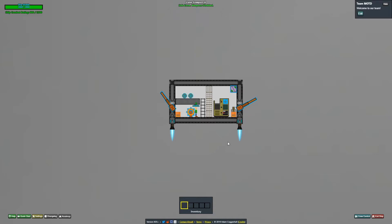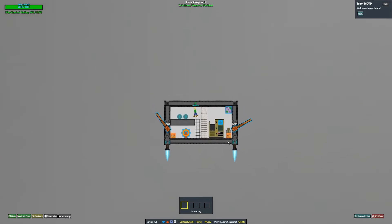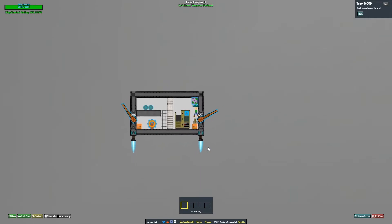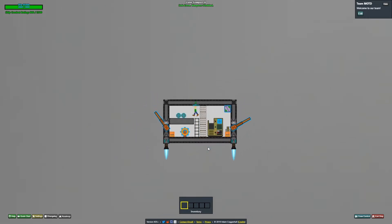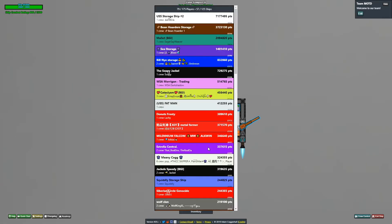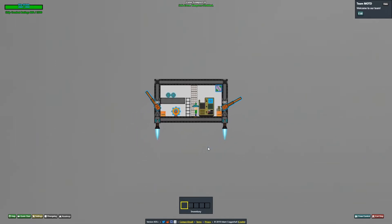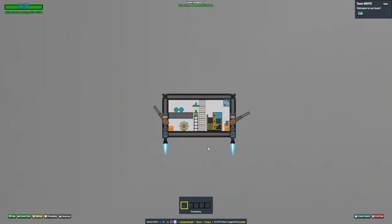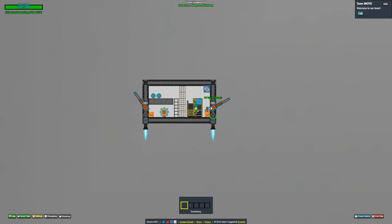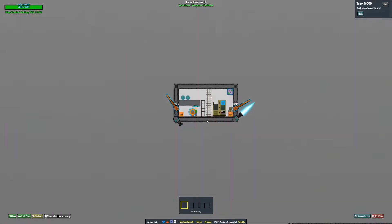Hey guys, it's M63 here. Today I'm going to be making a new ship which is going to be completely manual. Because it's going to be a small ship, only about 4x4, it's going to have a huge ammo reservoir, be very fast, have a thruster on each side, three RCs, and a nice amount of storage specifically for farming so I'll be able to farm with other people.